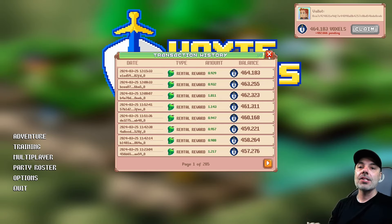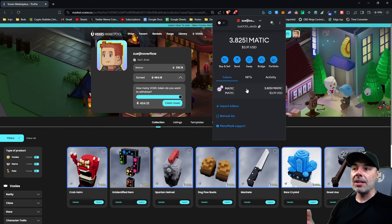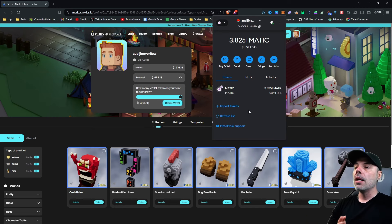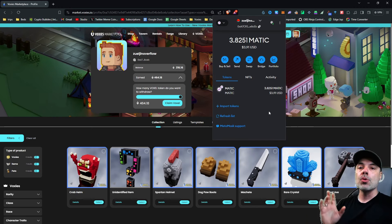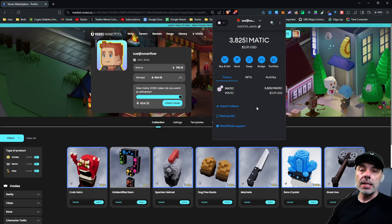Once you have all of this done, you'll have Voxel tokens in your wallet. You can access this by clicking on the MetaMask wallet, and you'll see any Matic or Voxel tokens in your wallet. If this is the first time ever accessing your wallet like this, you won't have any Matic and you won't see Voxel tokens, so I'm going to show you how to get those. The first thing we need to do is get the actual Voxel token contract address — the unique numerical identifier that lets you access the token through your wallet.